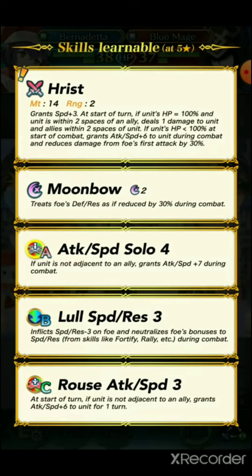So basically you don't want her to be near an ally if you're relying on having her HP at 100%. She harms her allies? Or herself? If the unit's HP is less than 100%, at start of combat she grants Attack and Speed plus six during combat and reduces damage.